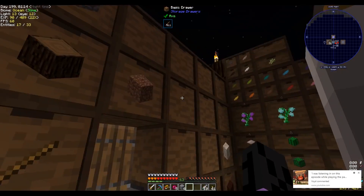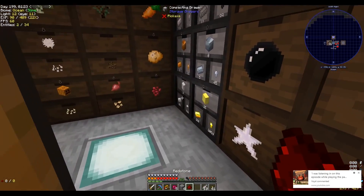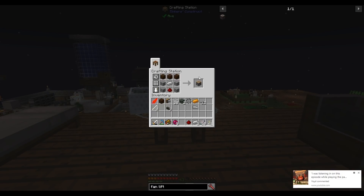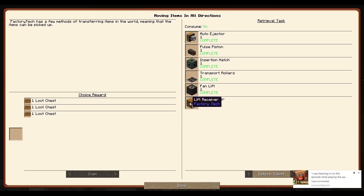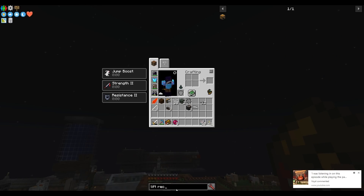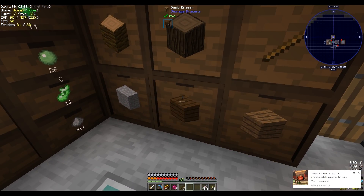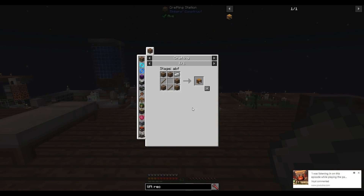I might as well keep some cobble up there like I am with the stone. Two wooden gears, a piston, glass, and three wood. One, two, three, four — that's the fan lift. And then finally lift receiver: five bits of wood, two sticks, and an ingot. We have it — lift receiver.